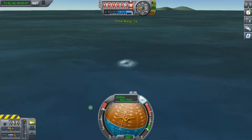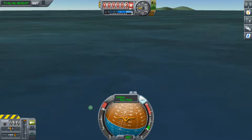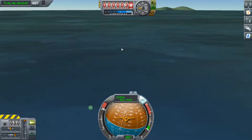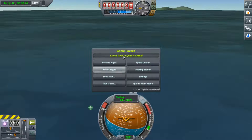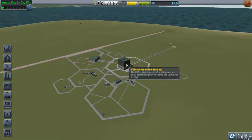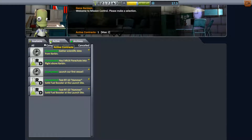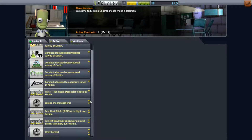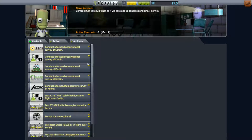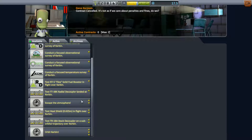So that was somewhat of a failure, and we're going to have lost a pilot by the looks of it. But we might have been able to salvage the missions at least. Let's go back to the space centre and have a look. It has completed our launch but didn't complete our testing of the FLEA solid fuel booster. So that didn't work out unfortunately. I think I might actually ditch this mission because it seemed a little bit complicated — maybe a little bit too high.